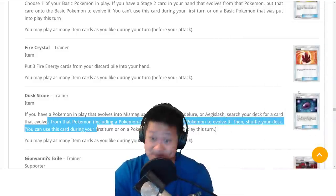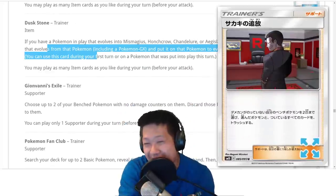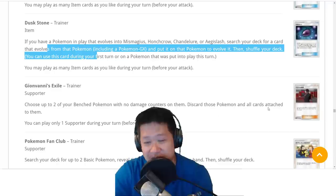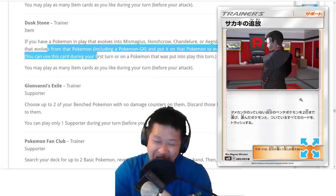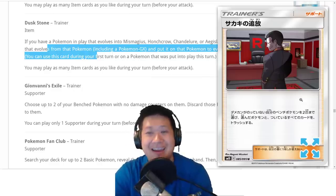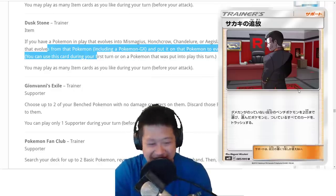Giovanni's Exile — remember Rhydon? Remember Diglett? This is it. Choose two bench Pokemon, discard them and all cards on them. Why would you even play this? It just works for that mill deck. You can also get rid of Lele or Coconut Master off your bench nicely. You know what it's for — it's for that mill deck. Of course it's Giovanni.